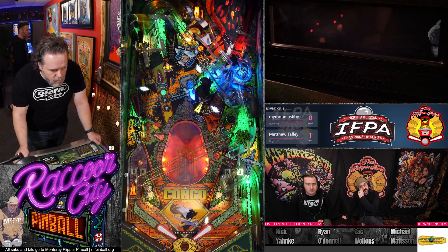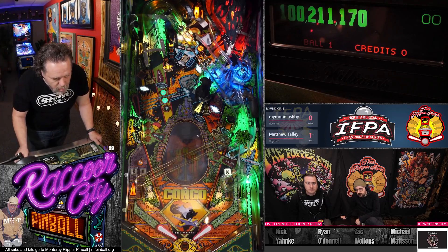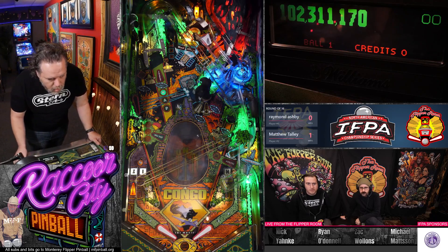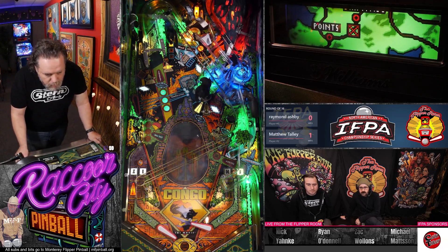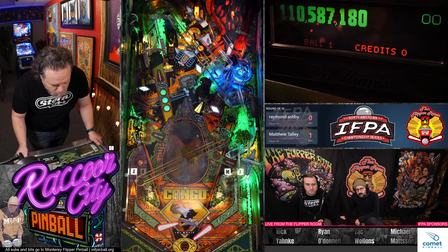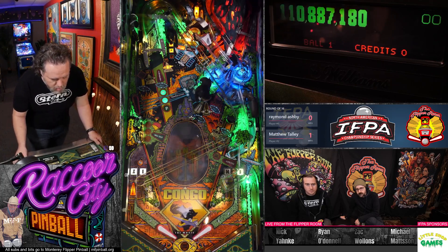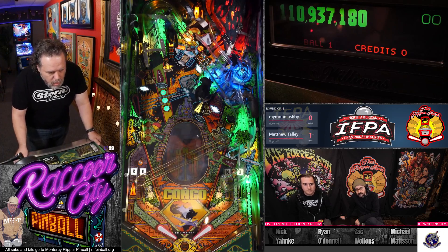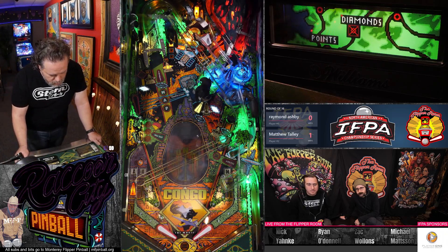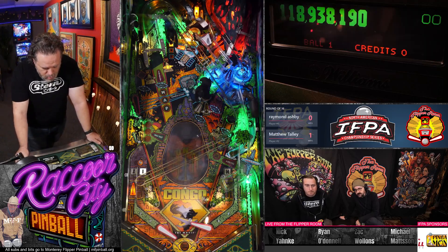The other thing to do is shoot the left ramp and you're just spelling MAP, which lights an award on the right saucer. He got one MAP award already, and that awards a number of useful things through the game — a couple of high scoring, a multi-ball, and a skill shot worth a ton of points. So he's got his mystery lit. The first mystery is the diamond hunt multi-ball, a two-ball multi-ball where all the shots are lit to collect diamonds.